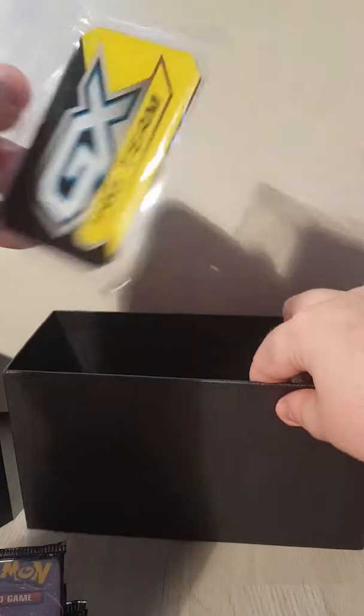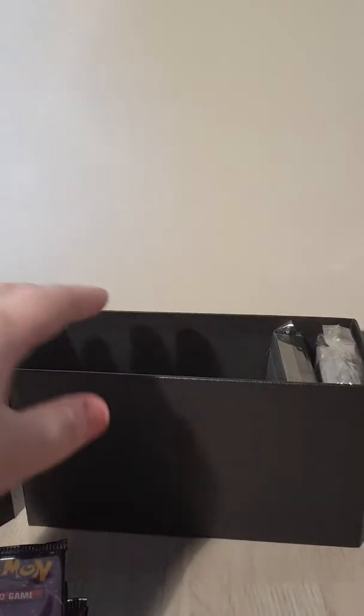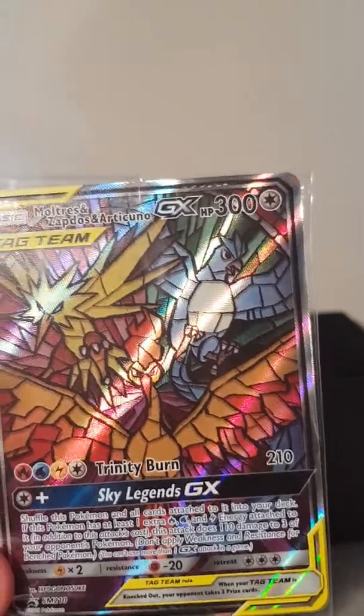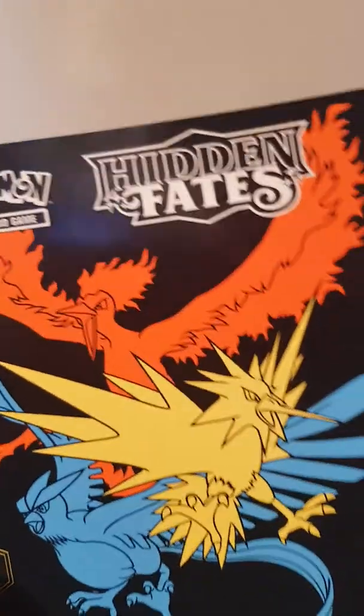So we got ten Hidden Fates packs. We got the dice. We got the GX marker with the damage and poison counter. We got the sleeves. Here we got the keys. Here's the beautiful promo card which is one of the main reasons why I got this in the first place - a very cool mosaic card. Then we got some energy cards, a code card, and of course we are here to open the packs. Also this was in it too - the player's guide for Hidden Fates.